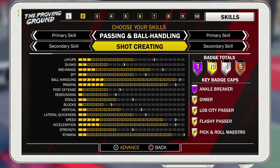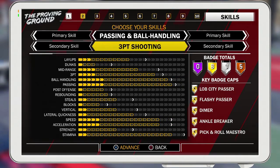If you do playmaker mixed with a three-point shooter you get zero Hall of Fame badges. You get good ball handling, passing, and three-points pretty good, mid-range is okay. Of course your dunks are all the way low, but your speed and acceleration are pretty decent and stamina is high.